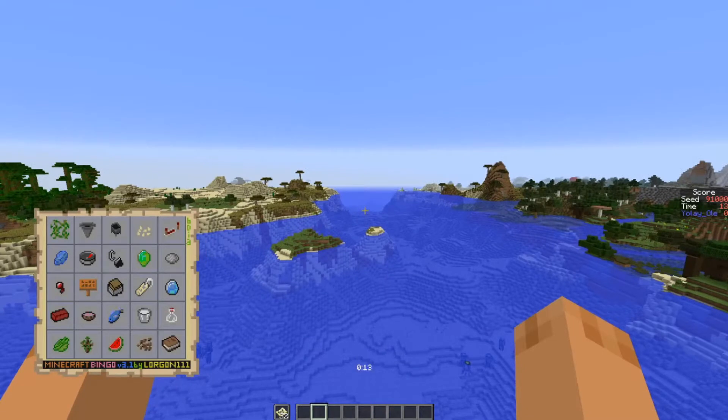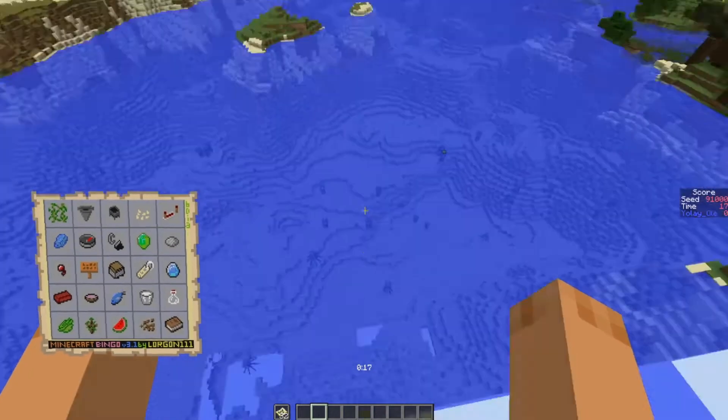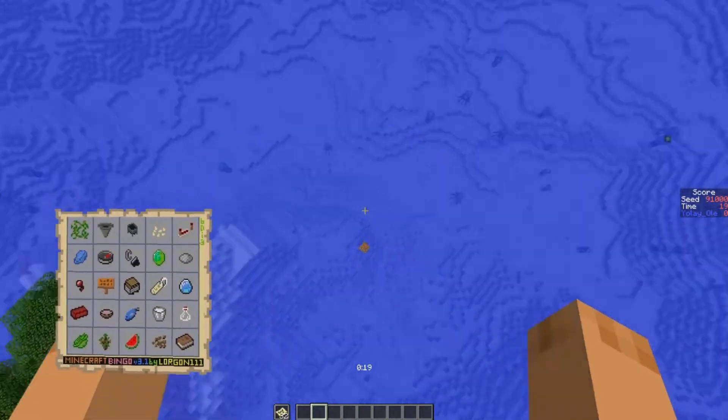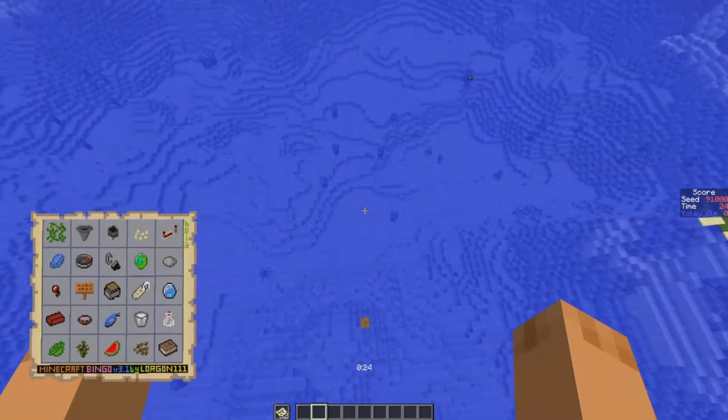Our first seed this week is 91000. This is a standard Bingo card — get a row, column, or diagonal in the fastest time. And we start off in the middle of a little lagoon here. We are going to have a Boats Boats Boats week because it's far enough — we can do it.